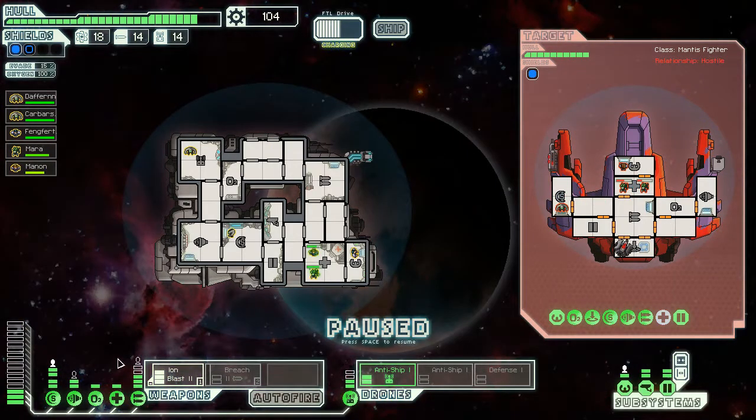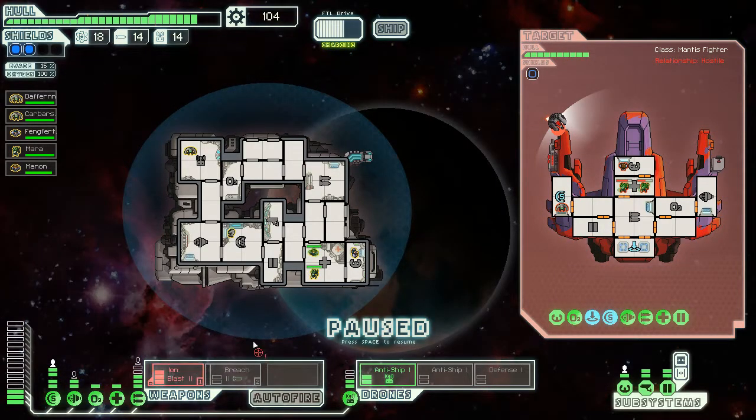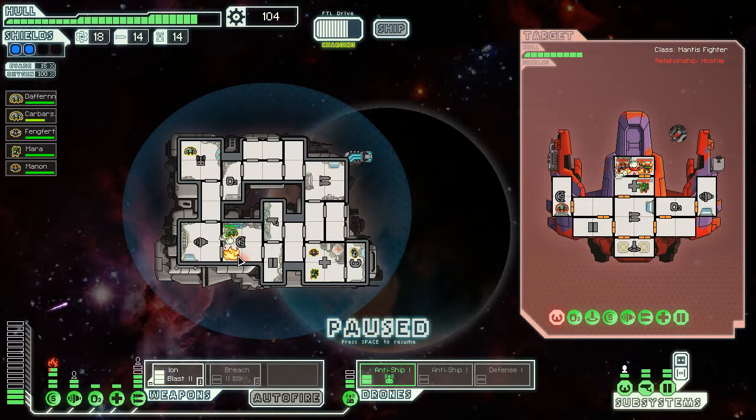And possibly even take out their medical bay — praying of course that will happen. Let's just take out the shields, the weapons even. This is looking good. We've got a fire. Mikey, you're kind of in trouble there, aren't ya? Let's get this dude — come and help ya.